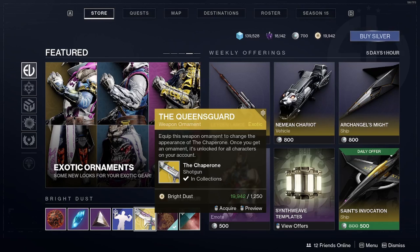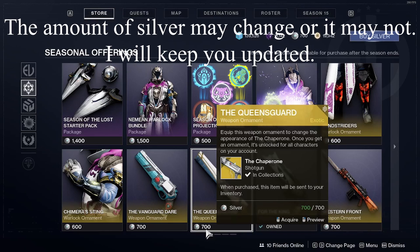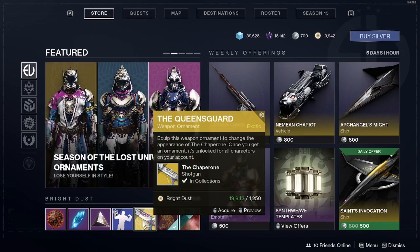If you have the required Bright Dust, I suggest getting it with Bright Dust rather than Silver, because if you want to buy it with Silver you have to use real-life money to buy 700 Silver, which is the required amount to get the Queen's Guard ornament for The Chaperone.